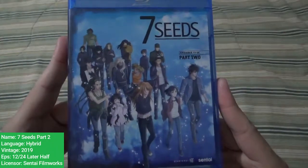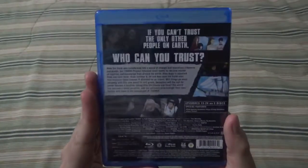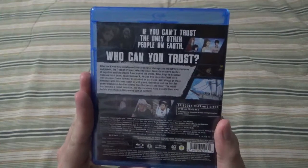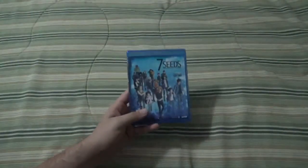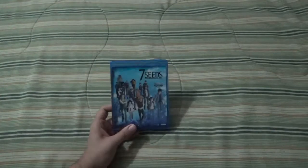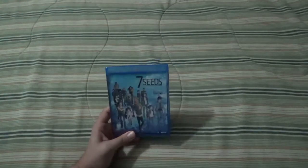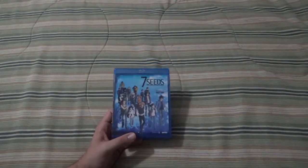An incomplete from the Sentai haul last episode is Seven Seeds Part 2. I forgot I don't have Part 1. Here's the front, the spine, and the back. It has a tagline: 'If you can't trust the only other people on Earth, who can you trust?' Opening it up we see Roots and Ballistic Missile Pods. What little I know is it aired on Netflix and Sentai, using their magic, got the license and released it. I don't know the plot and kind of don't want it spoiled.